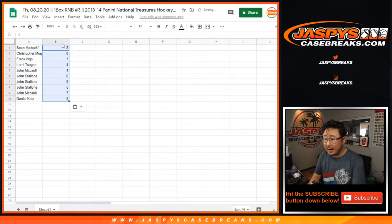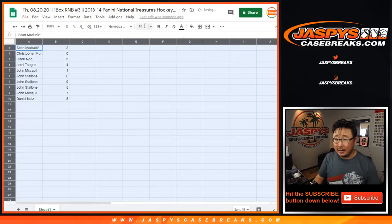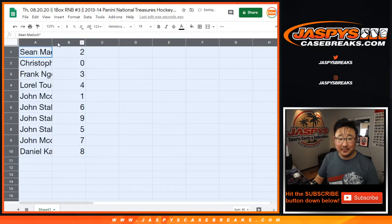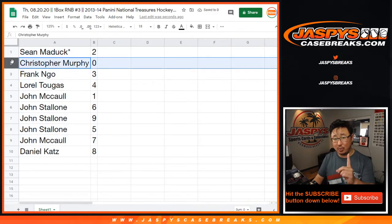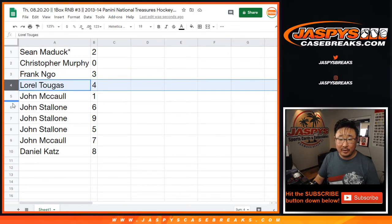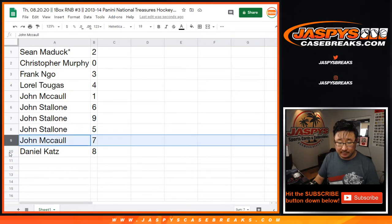Ryan H. is saying he'll buy any and all Tom Wilson RPAs. Mike Tower notes that with the top loader shortage in the world, top loaders may be more scarce than some of the cards they're holding — and that's absolutely right. Sean, you have two. Chris with zero — any and all redemptions out of this one box will go to you, including one-of-one redemptions. John, you'll still get live one-of-ones. Frank with three, Laurel with four, John with six, nine, five, and John McCall with seven. Daniel with eight.